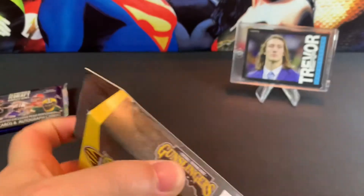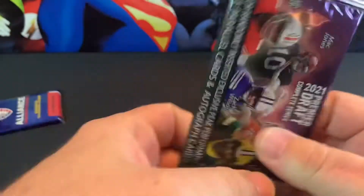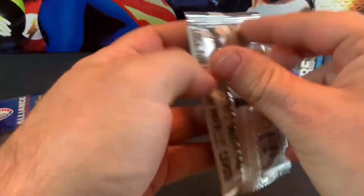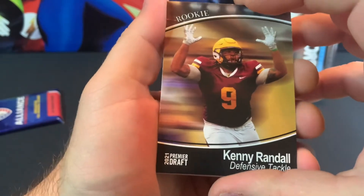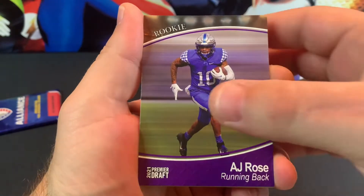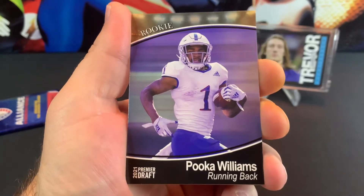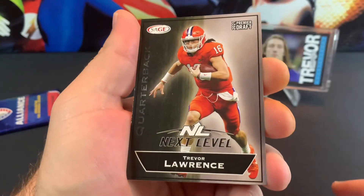All right, let's do the packs. We're gonna open this. I'm not looking forward to it but it gives us something to do. We got Kenny Randall, Rondale Moore, AJ Rose, Puka - we got a Puka Williams - and a Next Level Trevor Lawrence.